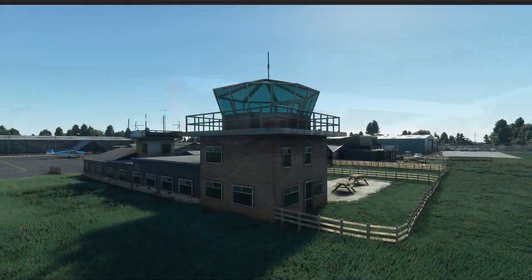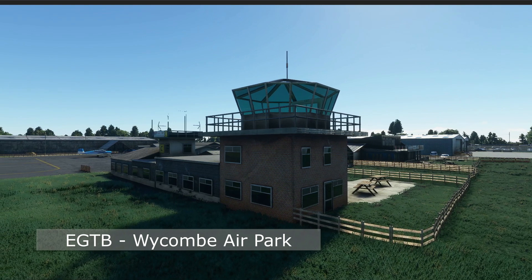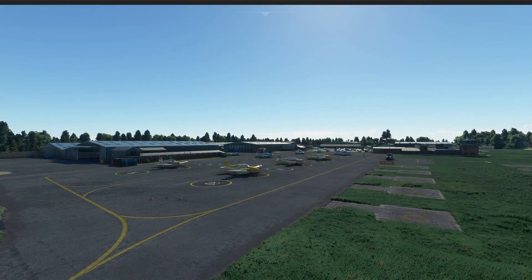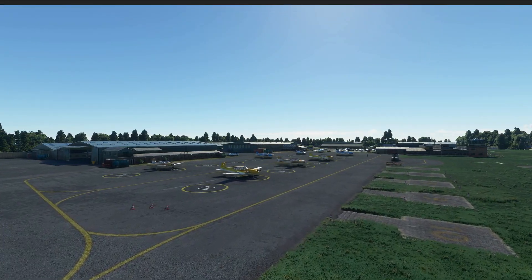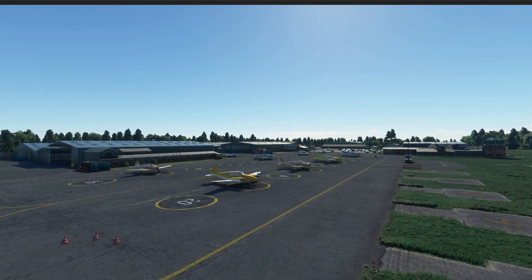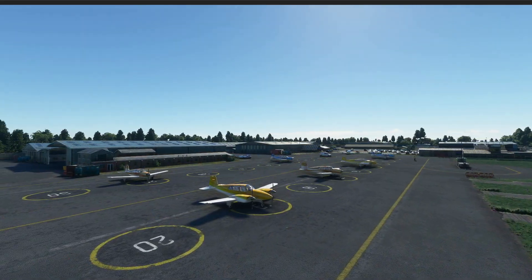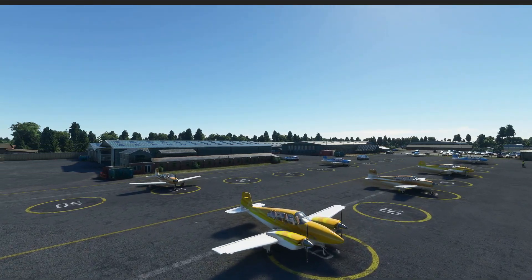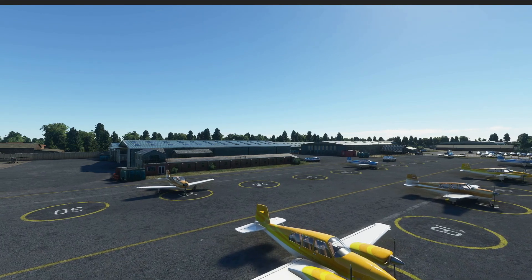The Wycombe Airpark sits on the edge of London, in the lush countryside which holds a special place at the heart of English life and culture. This is a countryside that remains for most people in Britain an idyllic place, making it a great place to fly over those villages to see the pristine scenery. The little airstrip has been set in classic British countryside.